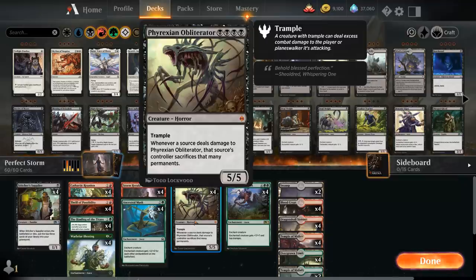For 4 mana we get a 5/5 horror with Trample, and whenever a source deals damage to Obliterator, that source's controller sacrifices that many permanents. Obliterator combines very nicely with fight effects because it's the opponent's creature dealing damage to Obliterator, so that creature's controller has to sacrifice a permanent for each point of power on the creature that fought — the bigger the creature, the more permanents they sacrifice.